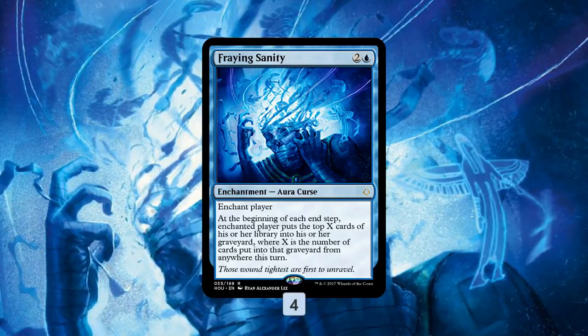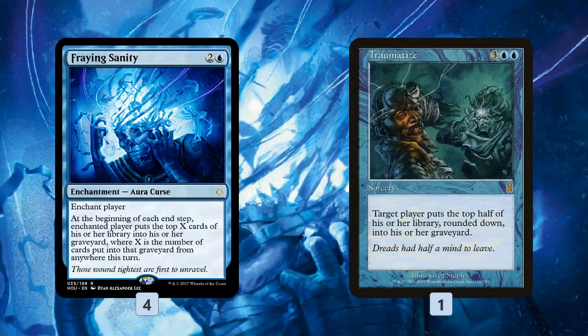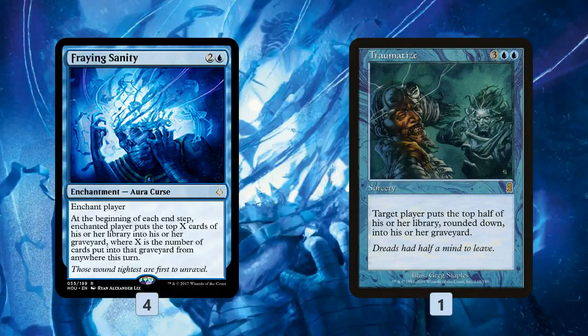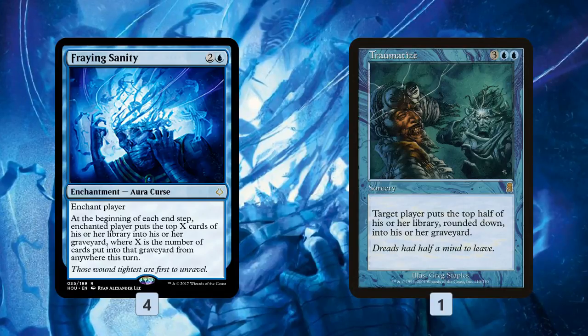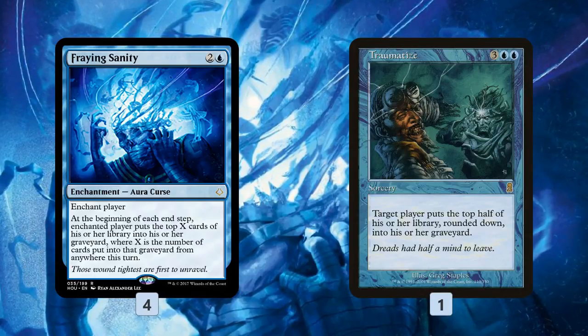How are we milling our opponent to kill them with Fraying Sanity? We gotta talk about Traumatize first. When Fraying Sanity was spoiled, people were pretty excited about Traumatize because it's kind of an instant win combo — if you mill half the deck with Traumatize, mill the other half with Fraying Sanity, that's the whole thing. But I played a couple of test games with Traumatize as the main focus trying to combo off, and I realized it's actually not very good. Traumatize isn't a great mill card if we're not comboing, and when we have a Fraying Sanity, I don't even think we really need it — it's so easy to mill someone out. So we still have one copy so we can randomly combo someone off, but for the most part we just want to use normal good mill spells.